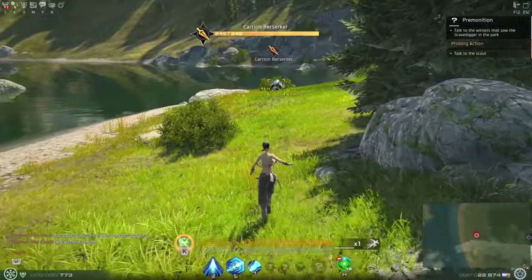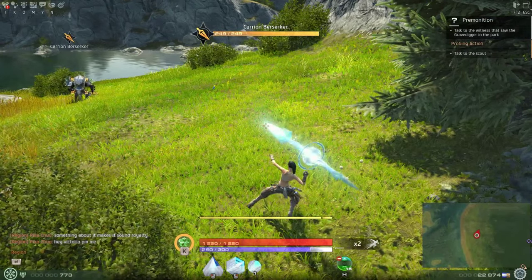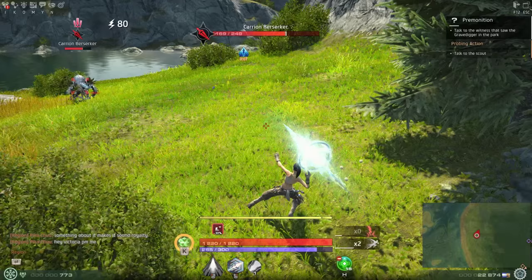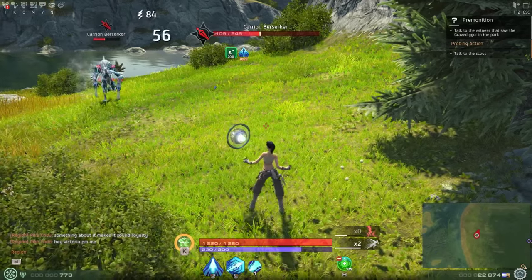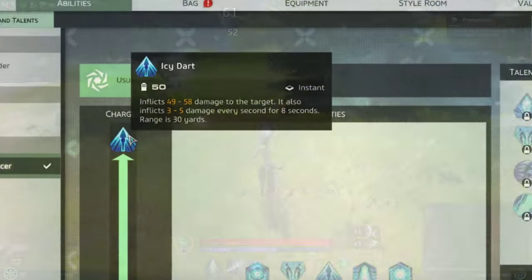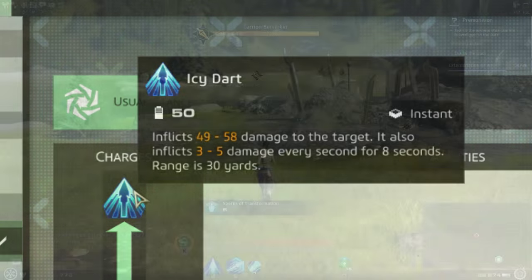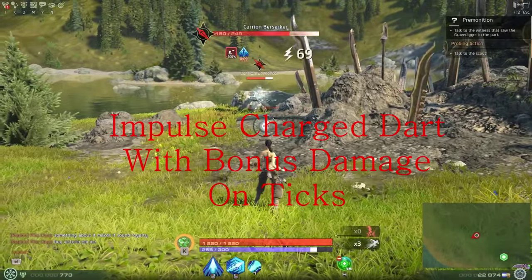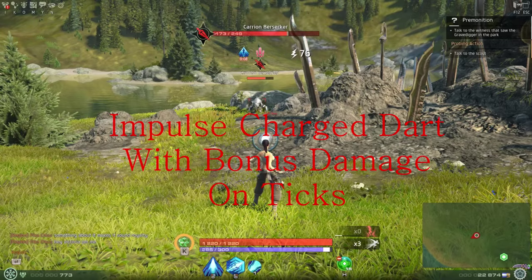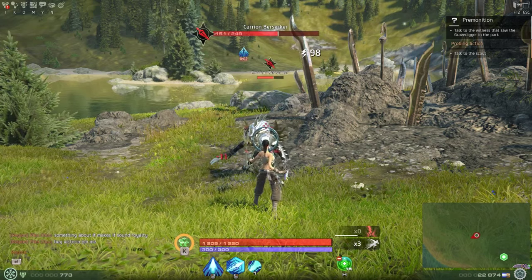If you hold down right-click, you'll see a yellow charge bar appear above your health bar. While charging, you can still walk but at a slower pace, and you can hold onto it until you're ready to let it go. As you hold down, your crystal spins and gains power, finally forming a giant ice spear launched at your target. This overcharged Icy Thorn is called Icy Dart. It has no cooldown and only costs the 50 Cryogen that Icy Thorn already cost you to channel. Like Icy Thorn, Icy Dart can trigger impulse charge, and it does about the same amount of direct damage — but it leaves a damage over time effect that ticks every second for the next eight seconds.